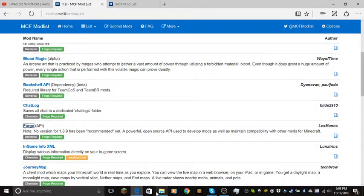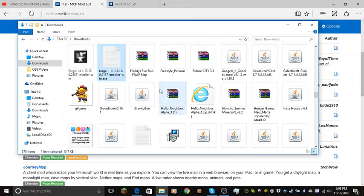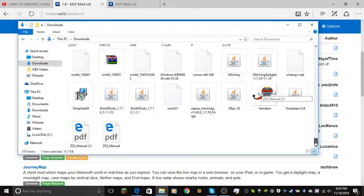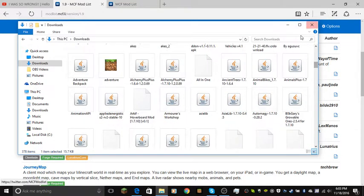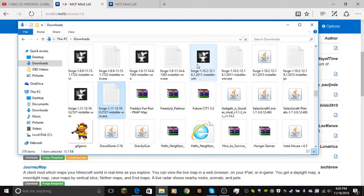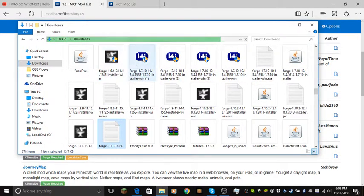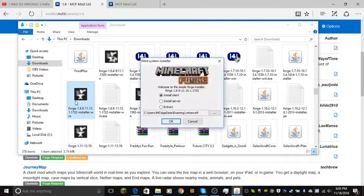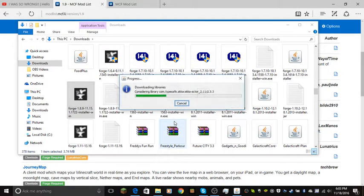It won't run, so I'm just going to use what I already have. After you finish downloading it, you can choose to run it, or you can just go here and run it yourself. I'll just do 1.8.9. Now first of all, you're going to do Install Client, click OK, then you're going to install it and it'll be in your Minecraft.